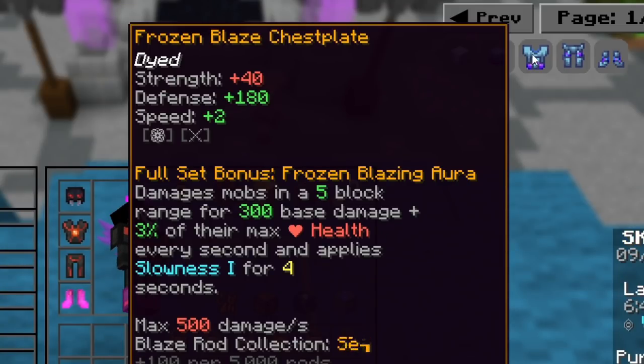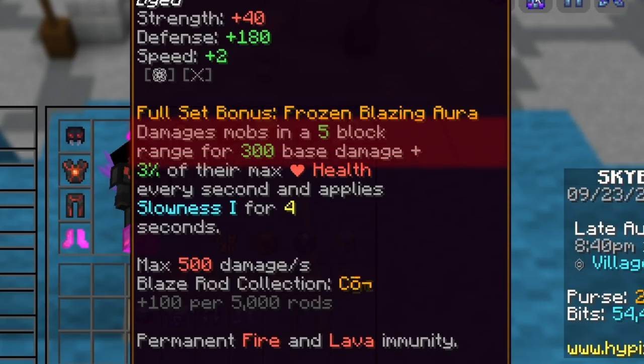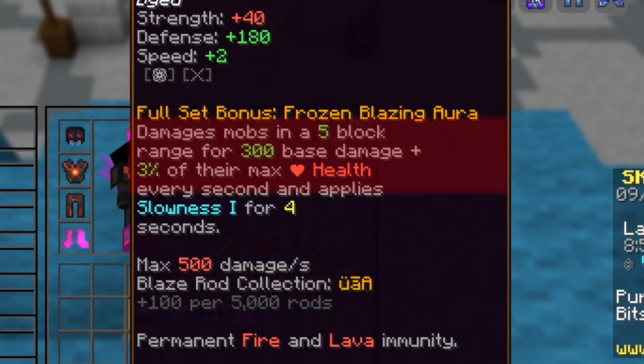If we pull up the NEU menu for a fresh look at the Frozen Blaze armor set with no enchants — just as if freshly crafted — you can see we get +40 Strength, 180 Defense, and +2 Speed. On top of this, it has a full set bonus that damages mobs in a 5-block range for 300 base damage plus 3% of their max health every second, and applies a Slowness debuff for 4 seconds.